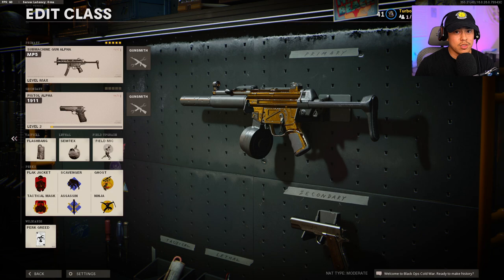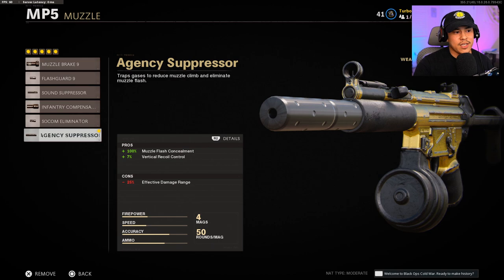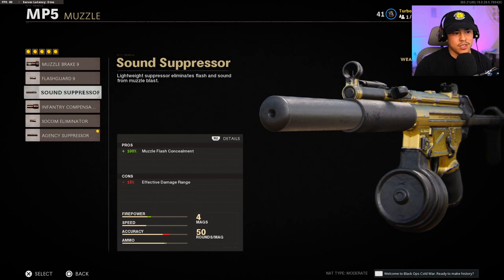So the first thing you want to do is make sure you equip a silencer. It has to have 100% muzzle velocity. For example, if we're looking at the MP5, you do want to take a look at the agency suppressor or the sound suppressor because they do have muzzle flash concealment at 100%. That is very, very important. You want to stay as stealthy as possible.